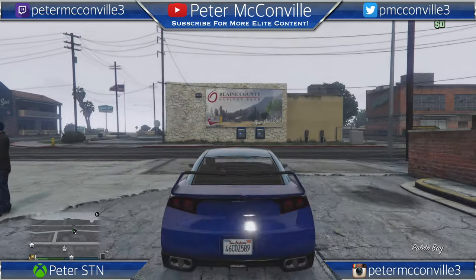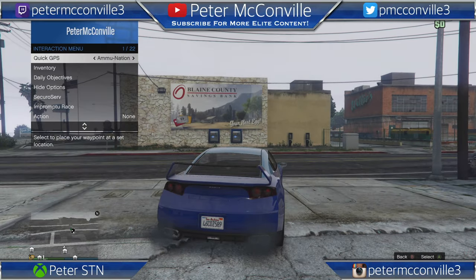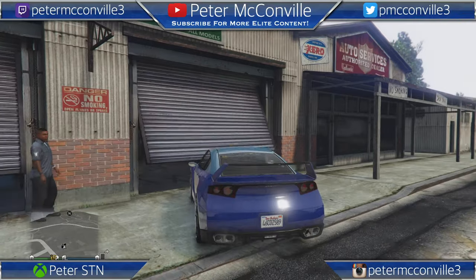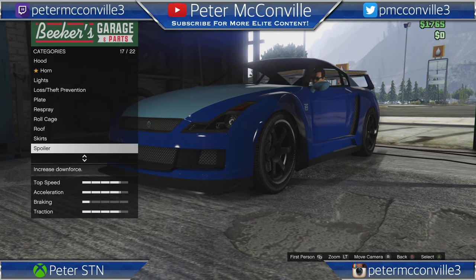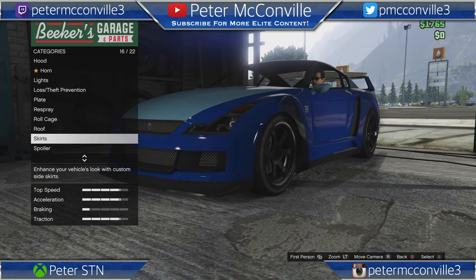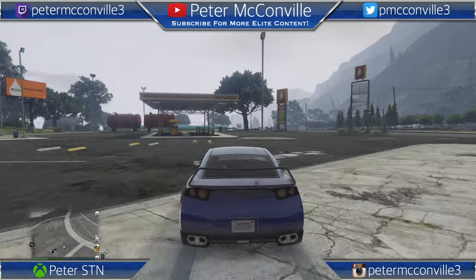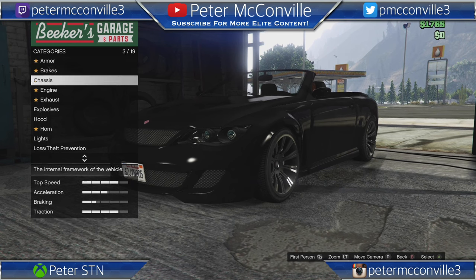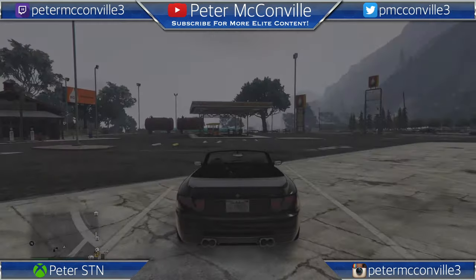Anyway, you can see a new Elegy right here in a different color - I bought two but I only want one. I'm going to show you that you cannot get rid of this car unless you use this tactic. If you go into LS Customs, you cannot sell this car - it is literally not listed as an option. The reason for that is Rockstar doesn't want you taking a free car and selling it for money. This is not a glitch - I took a random street car and 'sell' is an option for that one, just not the Elegy.